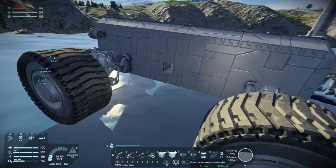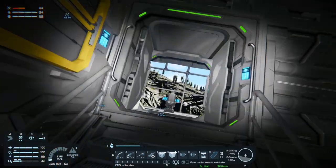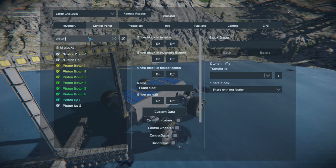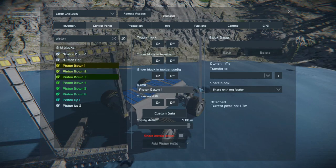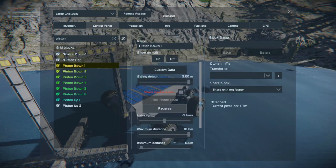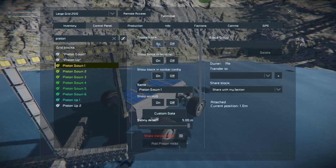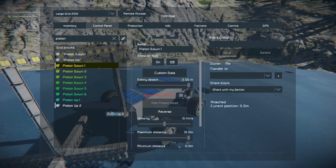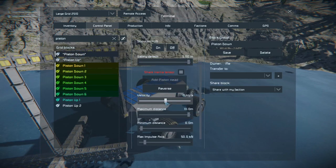I wonder, can we set the pistons to move at a slower pace than 0.1? That would be kind of nice. So this would actually be half a meter a second. I think that's too much.